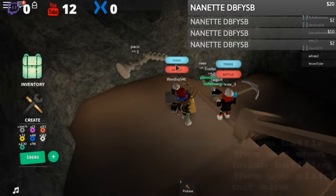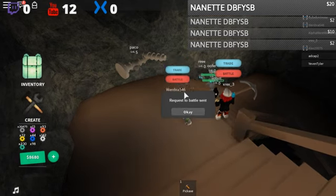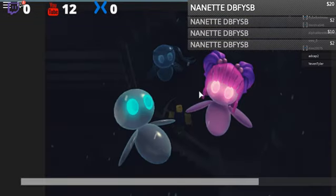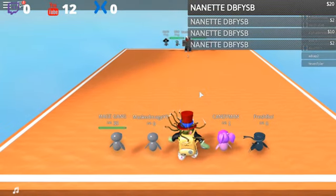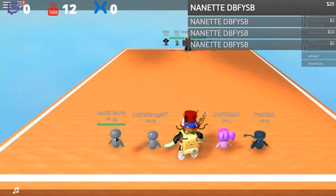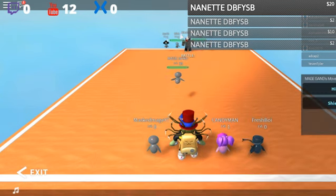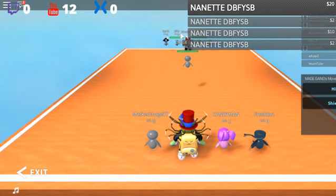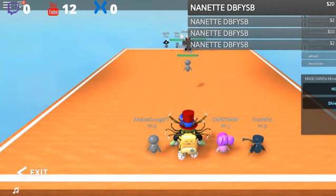I'm going to go ahead and send a battle request here and confirm. This is not about who wins the battle — this is just to show you how to get the XP. I'm going to send out my best robot to fight, and he's going to send out his robots to fight me. This is how you level up in the game: whenever you're fighting people, your robots will automatically fight.